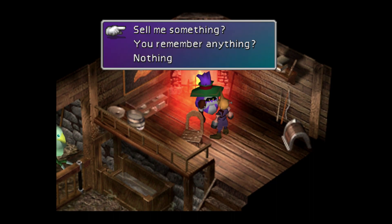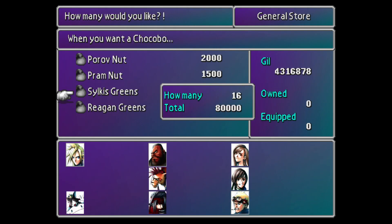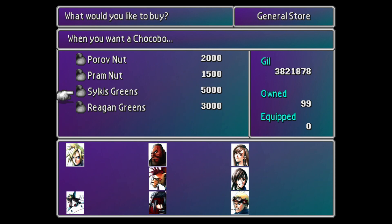How many should I get? Should I just get 99? You know what, why not — we have a lot of money anyway. So now that we got the Sylkis Greens, we have to get some Chocobos.